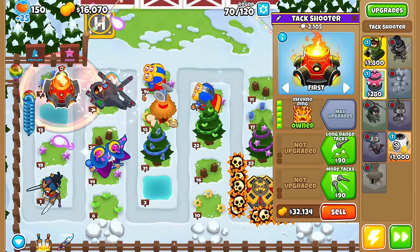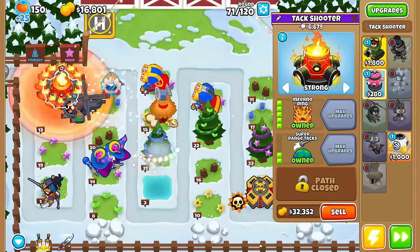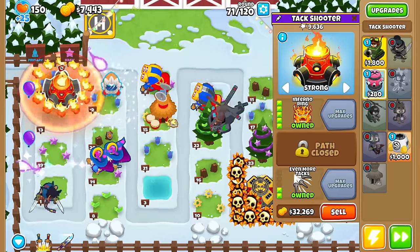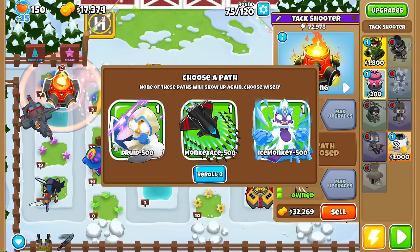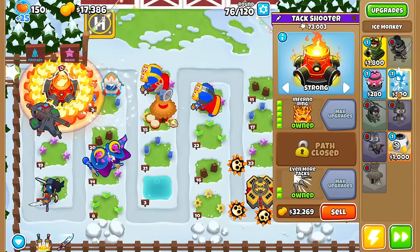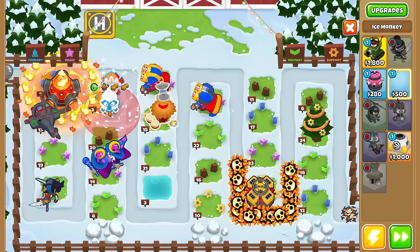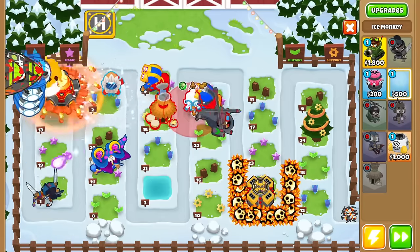If you want boss damage, definitely go 5-2-0. And now it does 1,000 damage instead of 700 — wait, no, this is the Pierce upgrade, I'm stupid. You want this one for the 1,000 damage. We got a little too much of a money boost in the early game. More Tier 5s — Skyshredder, Brittle, or Superstorm. As much as Skyshredder is cool, I think Super Brittle will be better long run, because I'll probably get more Tier 5s at Rounds 85 and 95 and can pair things together.